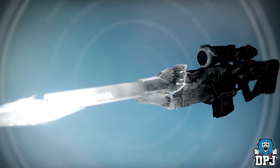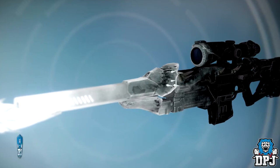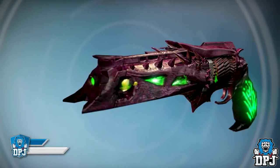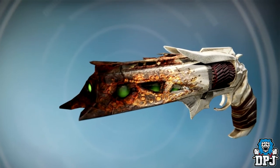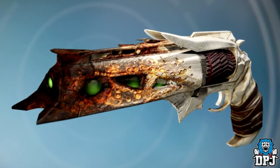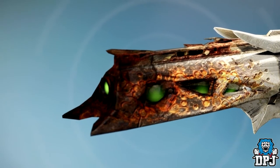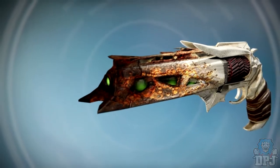Next up we have Cold Between Stars, again for the Black Spindle — basically a Taken variant that looks quite good, though I could think of better weapons this ornament would have suited. Next up we have the Rose of Corruption for the Tlaloc, and lastly the Rose of Acid, also for the Tlaloc — in my opinion the better of the two ornaments. And that is it guys for another video, hope you enjoyed it. Hit that like button and tell me in the comments what your favourite new ornament is — thanks for stopping by and I'll catch you on the next one.